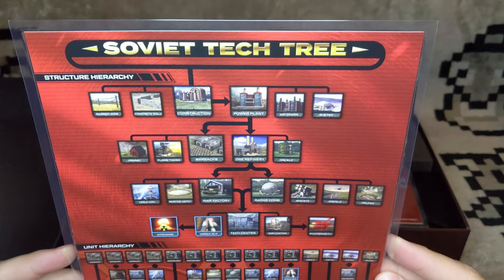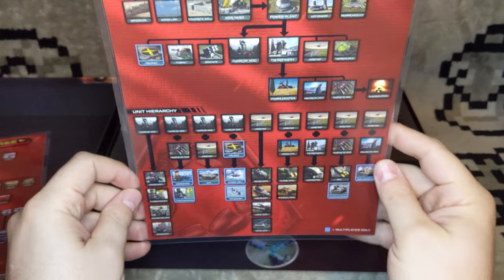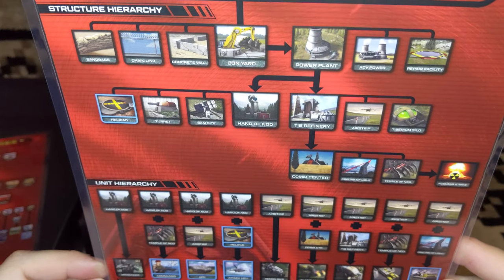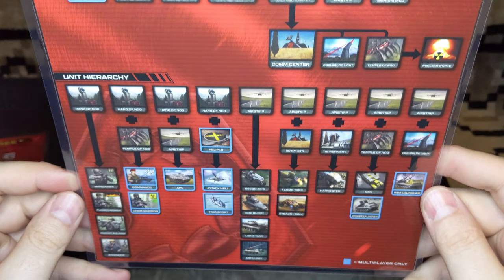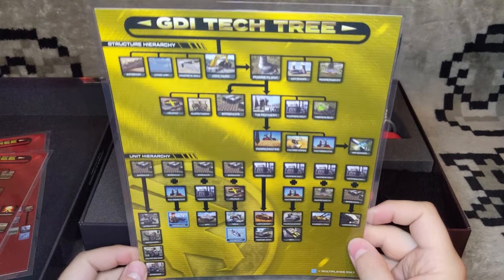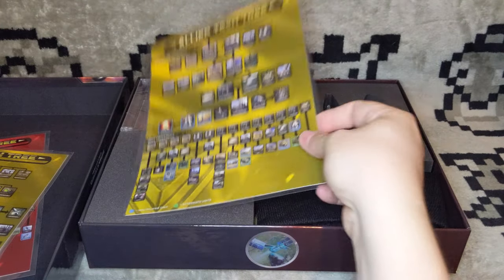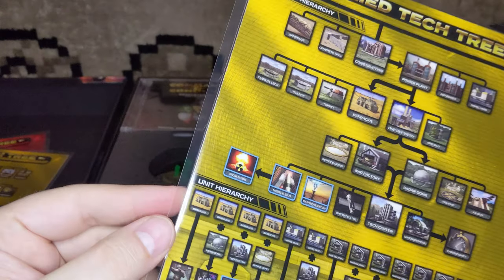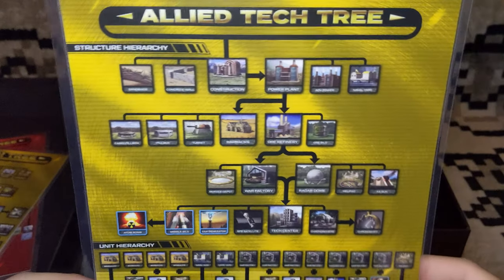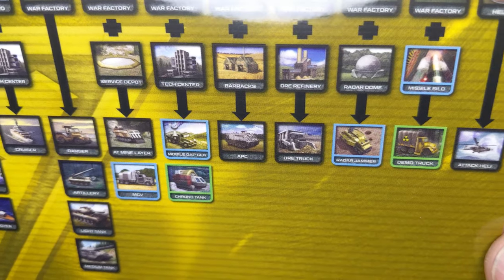So we've got the Soviet tech tree — nothing on the back. Then we have Nod. Look how many more units they added in Red Alert, man. This Nod tech tree is just so much simpler than the Soviet tech tree. Then the GDI tech tree — I love that it actually highlights multiplayer-only units. And then the Allied tech tree. Look how much more there is. It looks like this one is delaminating itself a little bit — that's unfortunate. But look how many more units there are, it's just insane. And then the good old Chrono tank.